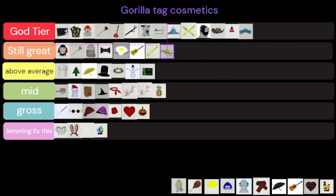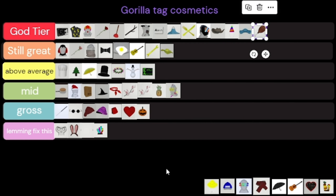The next item — the only thing keeping it from being in 'lemming fix this' is the wand, so it's mid because the wand is like God Tier but everything else in it makes it gross. Then there's the turkey leg — turkey leg is God Tier, it's just built different.